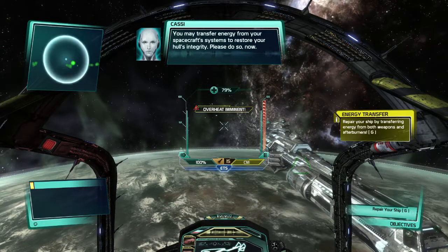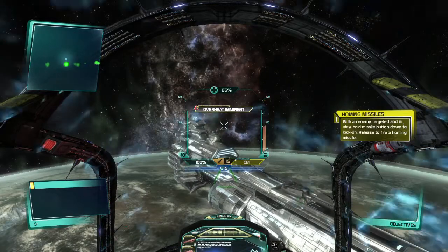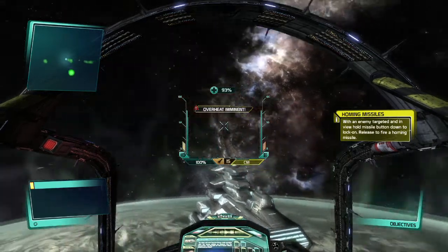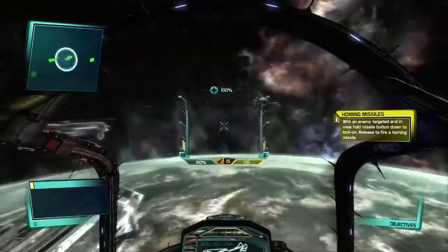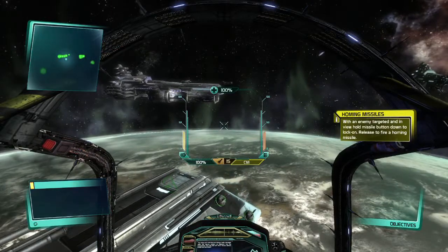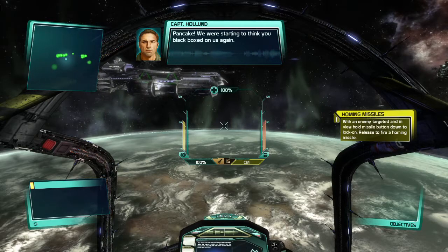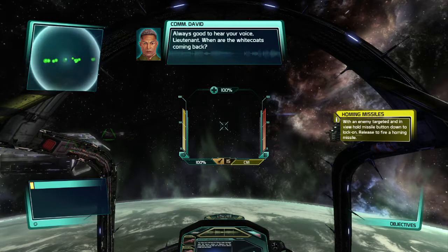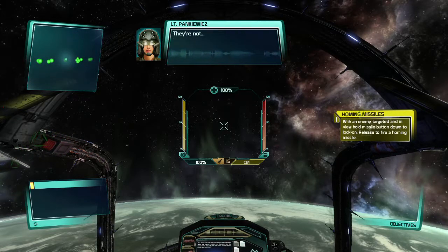Early missions do leave a fair amount to be desired. You can actually expend your energy to heal your ship, which can be nice — if you can break away from combat for a little bit, you can heal back up, giving you more longevity. That feature I actually do like, but without the boost charge there, these recharges take forever to load back up. It's horrible.